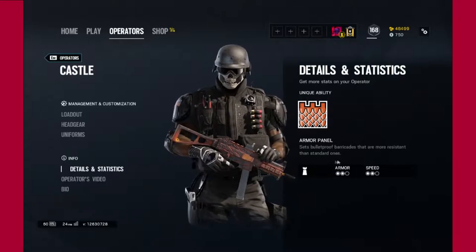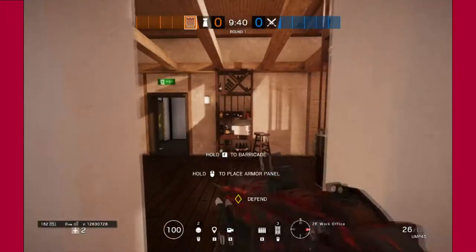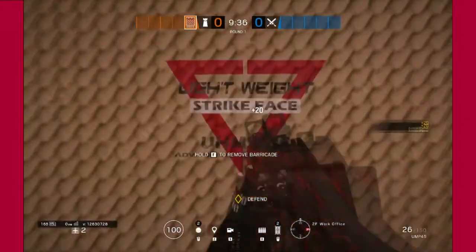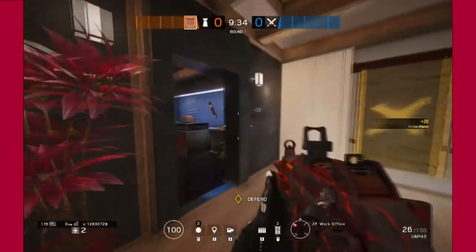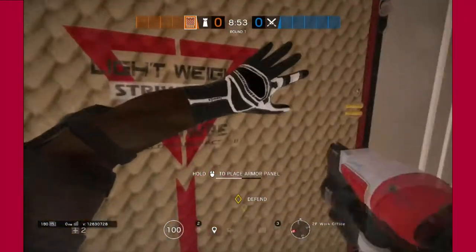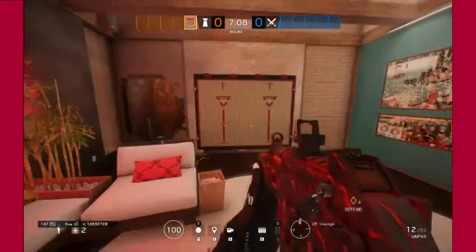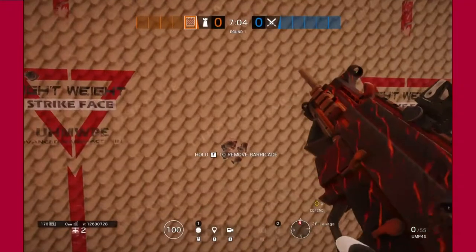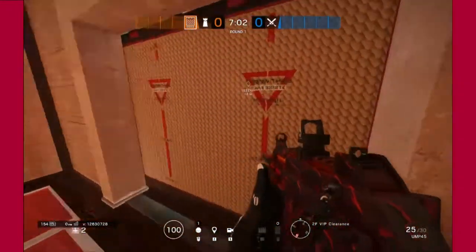Castle is a 2-Armor and 2-Speed Defender. His special ability is the Armor Panel, which is essentially bulletproof barricades that are more resistant than standard ones. He has 3 of these barricades, and he can put them in the exact places that you can put a normal barricade on. His armor panels are bulletproof and are also more resistant to melee hits.